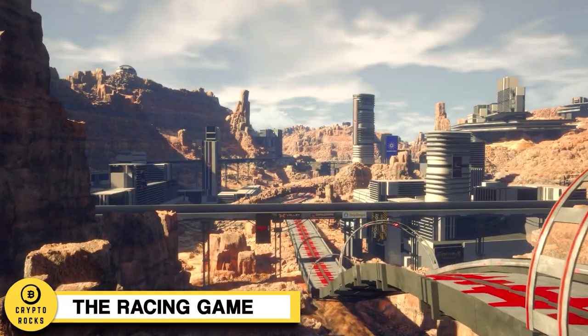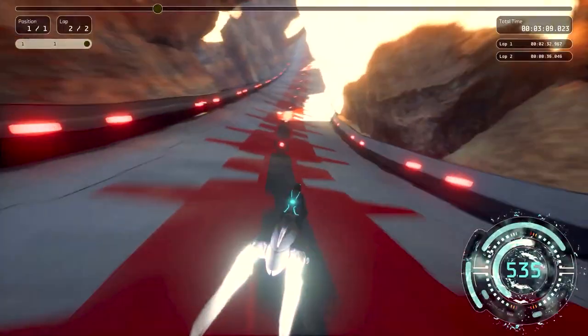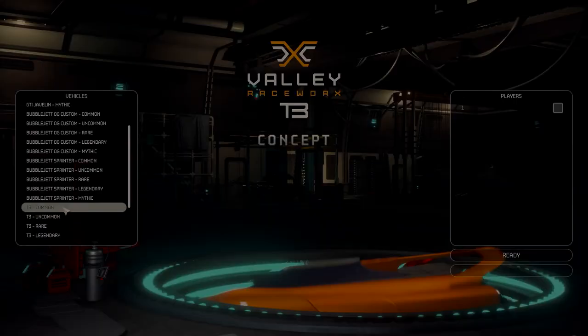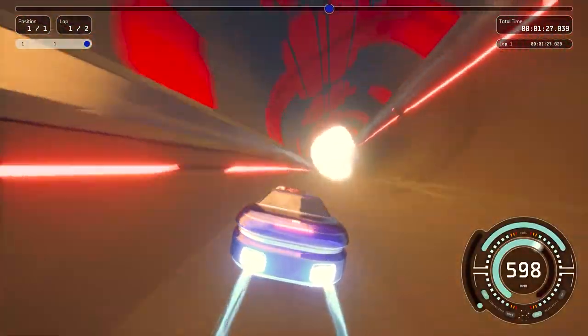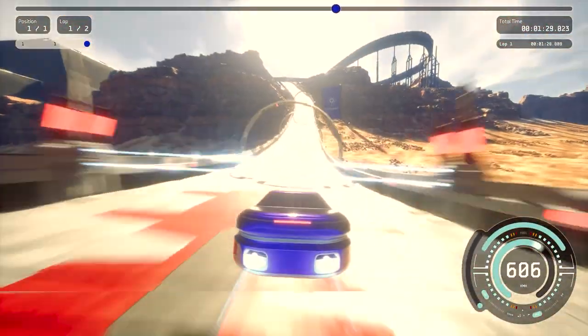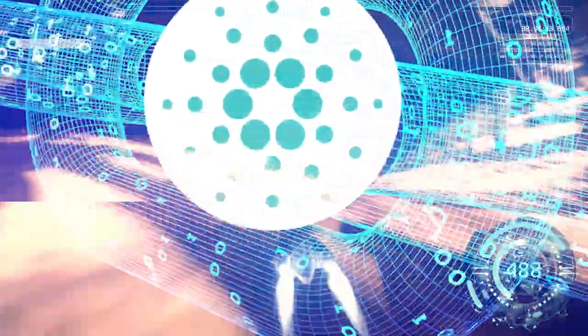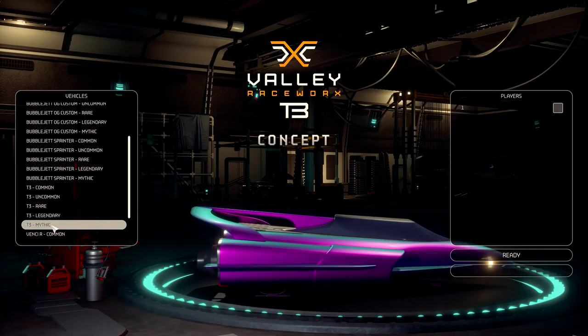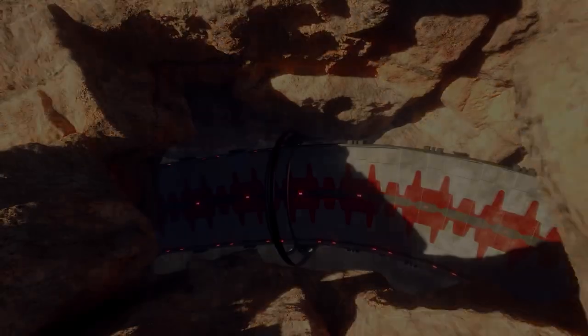The racing game. In addition to the main game, Cornucopias also features a racing game where you can compete against other players in a high-speed race using a variety of vehicles and power-ups. The racing game is fast-paced and exciting and offers a nice change of pace from the main game. It will be based on the Cardano blockchain and use its own virtual currency called COPS. Players will be able to use COPS to buy upgrades and customize their vehicles, with different tracks, vehicles, and game modes available.